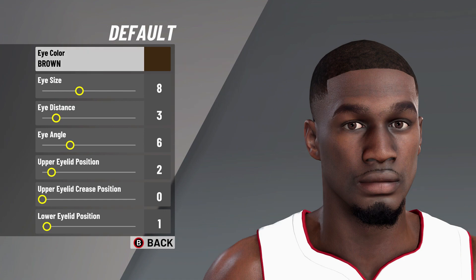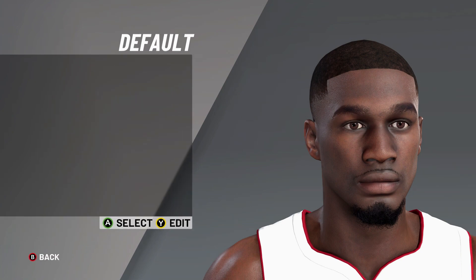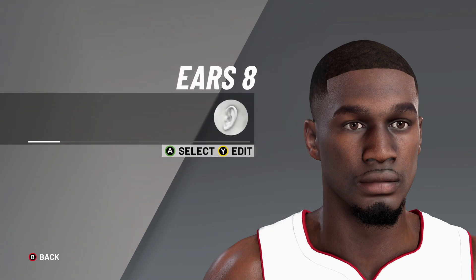Next it's under the eyes — the default eyes: eye color on brown, eye size on eight, eye distance on three, eye angle on six, upper eyelid position on two, upper eyelid crease position on zero, and then lower eyelid position there on one.